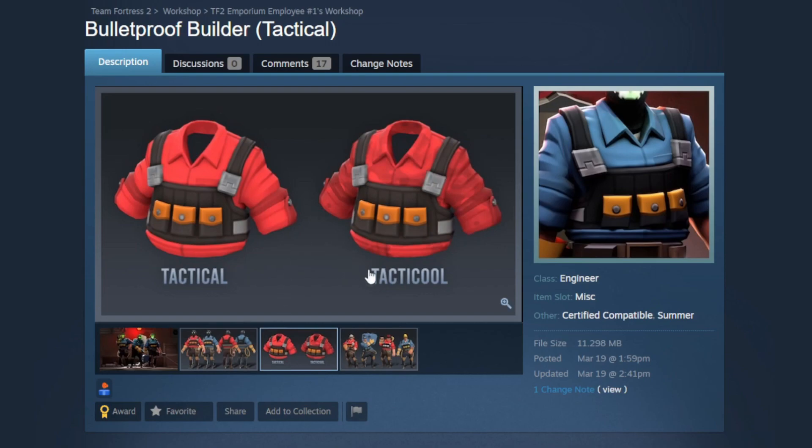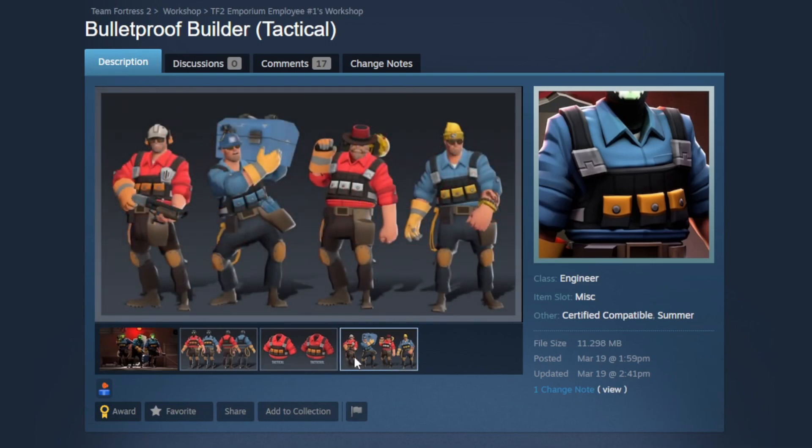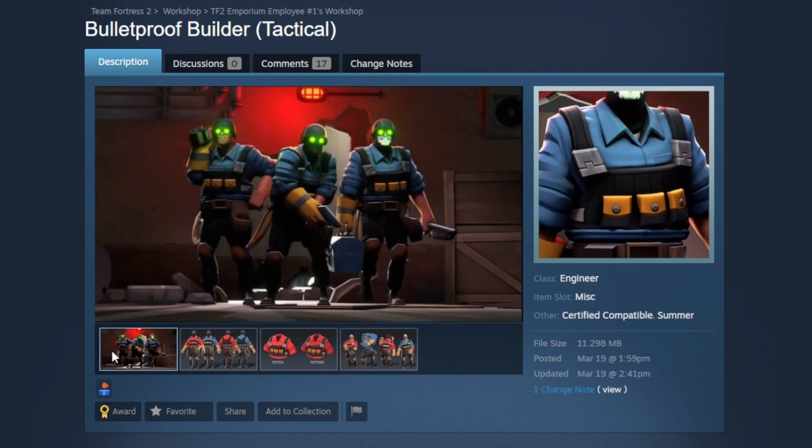It also has two different styles — Tactical and Tactical with camo. You might be tactical, but you're not tactical unless you have camo. They do show off some loadouts using the Tactical style, and this is going to be really versatile — you're going to be able to pair this with so many different items. I love how it pairs with the Lawnmaker's alternate style. Overall a really good set for Engineer — I would love to see it get in.